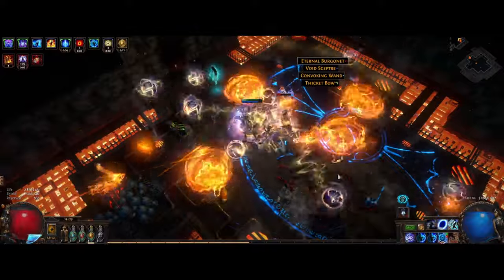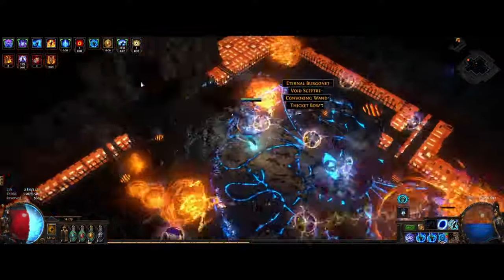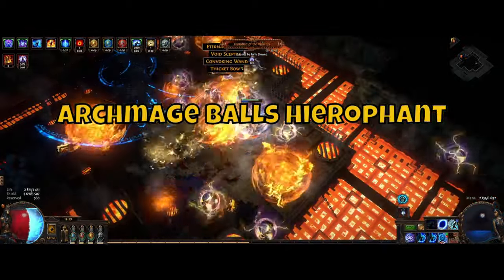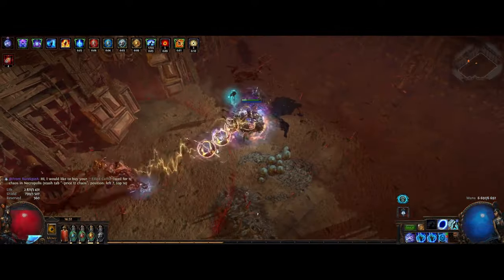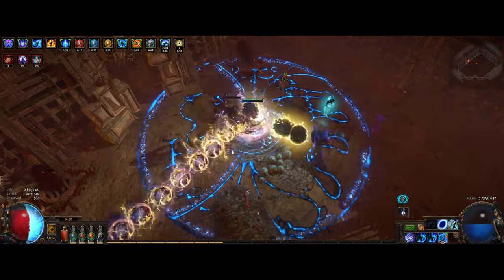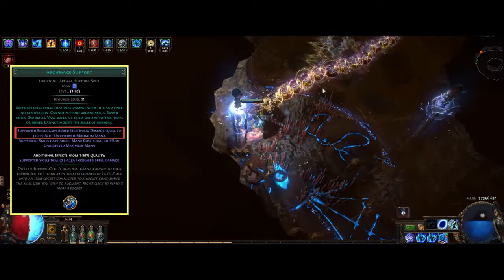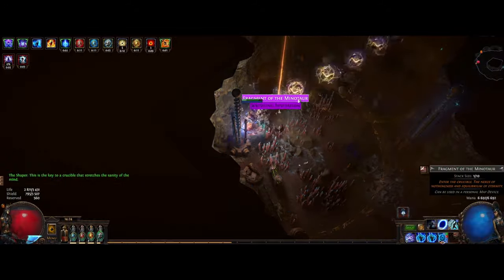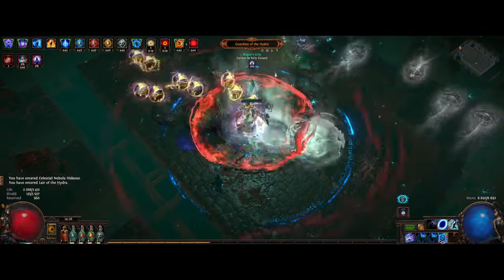Hey, what's up everyone, hope you're all having a wonderful time today. I want to go over my league starter for Necropolis, which is the Archmage Ball Lightning Hierophant. It's been a real blast running through most of the content without having to rely much on gear, as the new updated Archmage got super buffed. What it does is give us added flat lightning damage equal to a percent of our unreserved maximum mana, and this adds up a lot of flat lightning damage even for a low budget build.